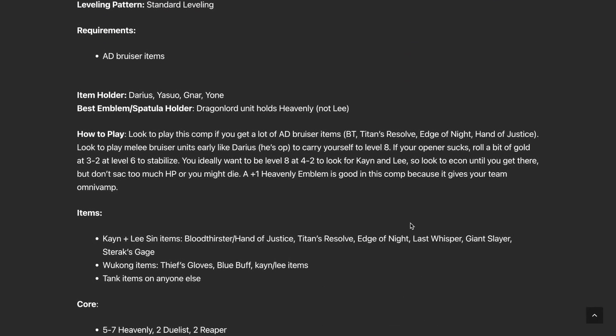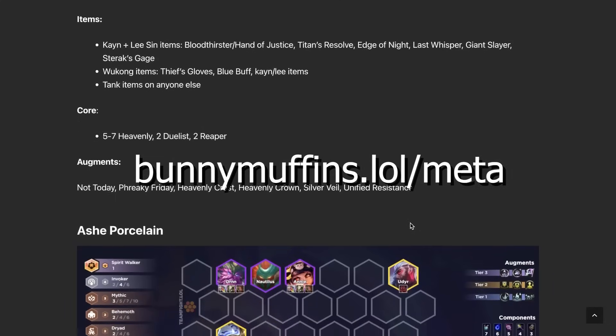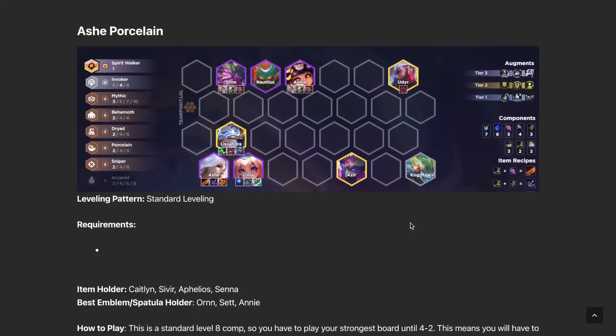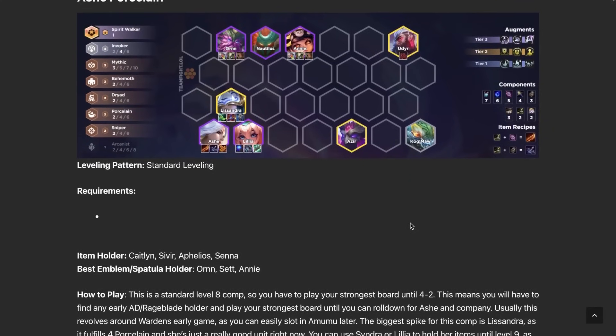If you want more information on this comp or any of the other comps we're going to be covering today, head over to the website bunnymuffins.lol, where we update this meta snapshot every single week. Next comp up we have Ash Porcelain — an extremely popular comp right now. My favorite part about this comp is that every unit in it does something.